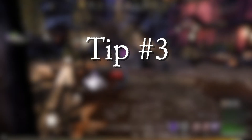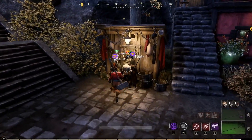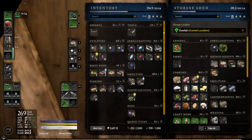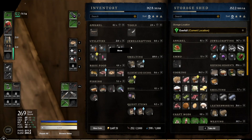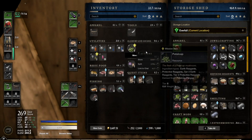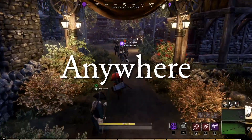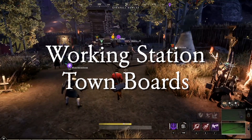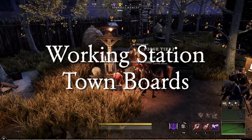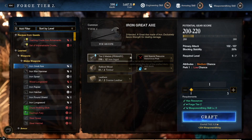Tip number three, you don't actually have to hold on to all your materials while you're in a settlement. When I first started playing, I thought I had to pull things out of storage and then go to a specific workstation in order to use those resources. But that's actually not the case. If you put everything in your storage in the settlement, you'll be able to access it from anywhere inside the settlement. This includes any workstation as well as town board quests if you have to turn in rawhide, resources, or potions. You can pull those things directly from your settlement inventory.